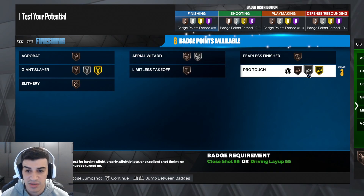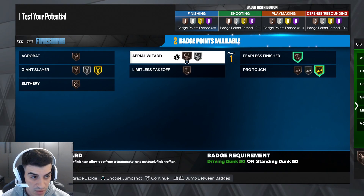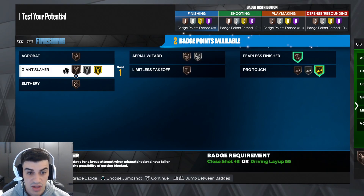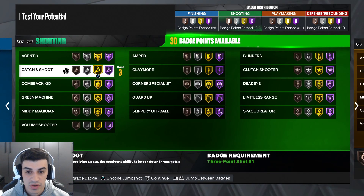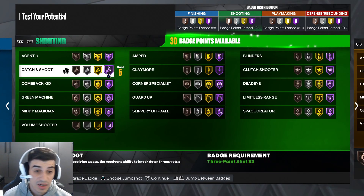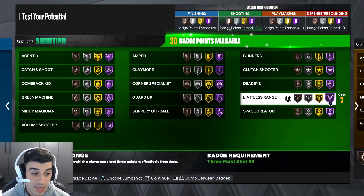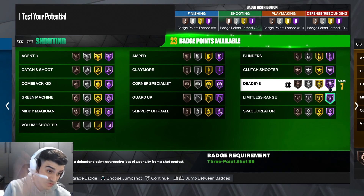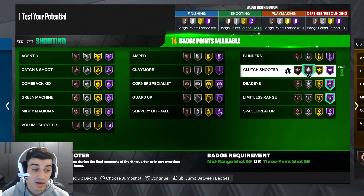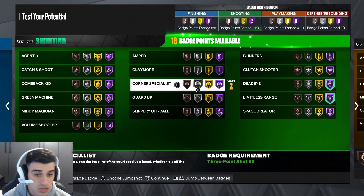This plays like next gen from last year. For finishing badges: Pro Touch gold, Fearless, Giant Slayer, and Slithery. You can keep these and come back later. For shooting: Limitless Hall of Fame — seven badge points, no problem. Dead Eye Hall of Fame — seven badge points, easy.